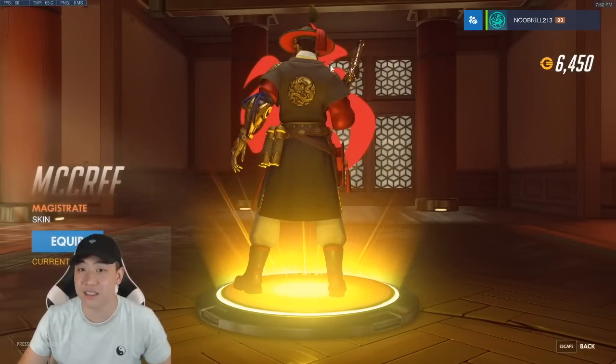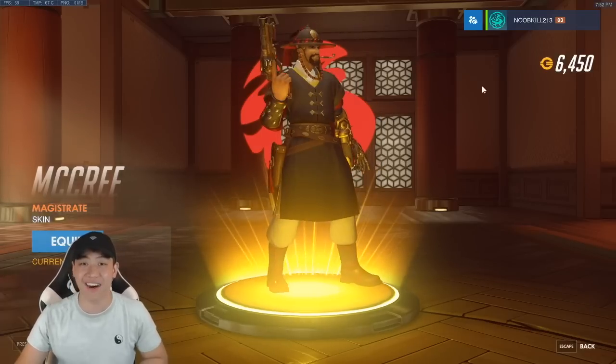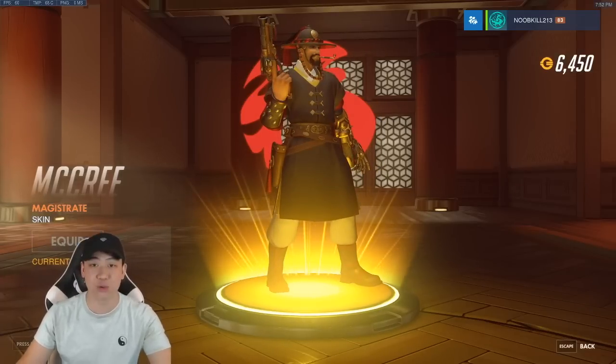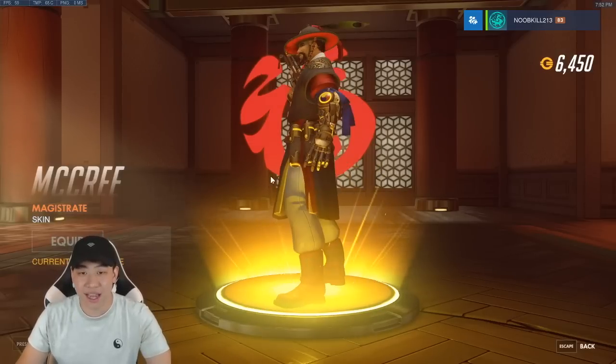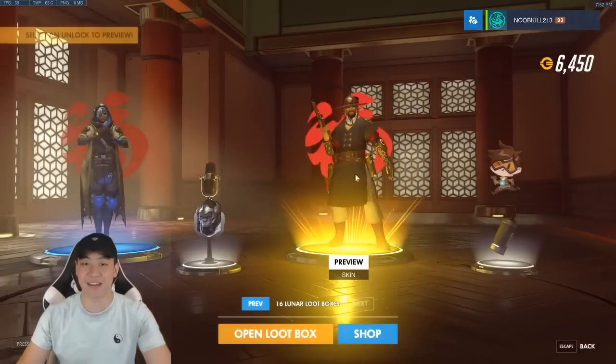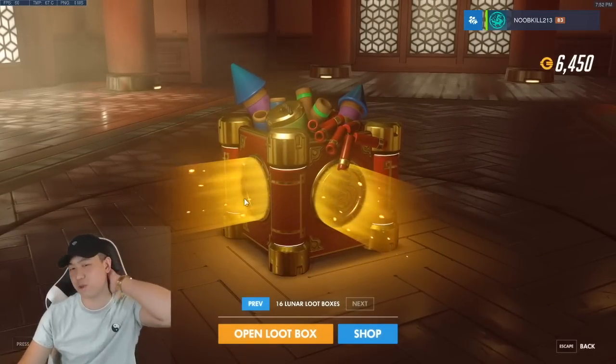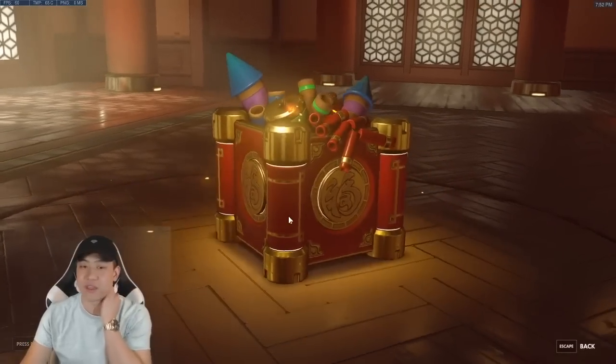It's McCree — the dragon skin! I love the hat and the dragon on the back of his jacket. I have Scrooge right now but I'm gonna clip this one. His flashbangs look great and his gun is like a cannon — I like that a lot. We also missed a victory pose and got a highlight intro for Moira — Coalescence. Not too bad!